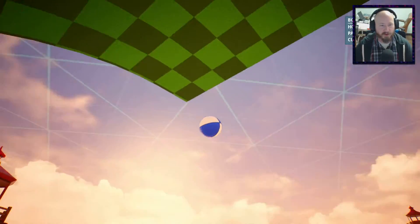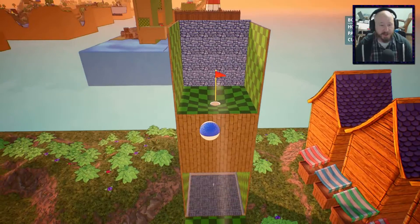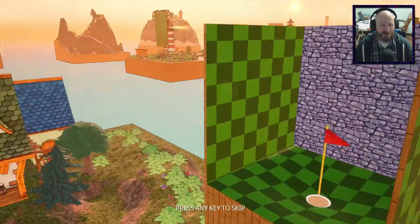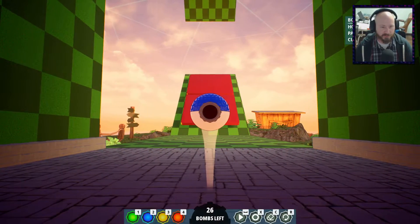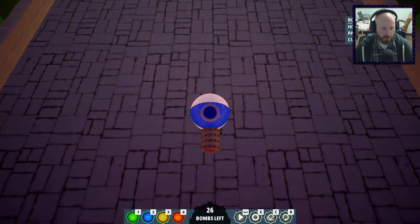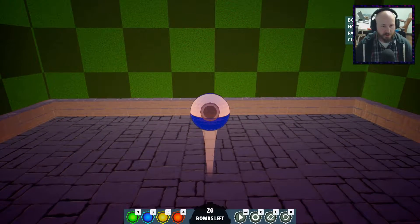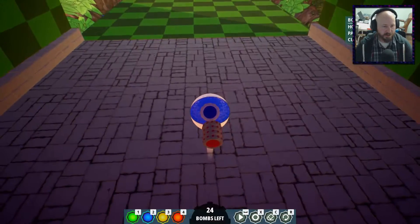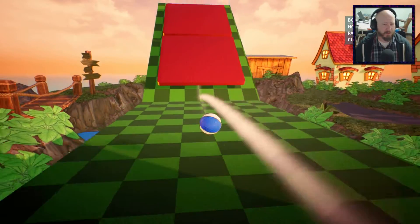We got the bounce. Up here is where we need to use the second bomb — I knew that was going to be a bounce pad. Now we're kind of stuck here, which sucks. So let's restart. We know we've got to try — let's do one, two, three, four reds. And then once it spins, I'm assuming it would be on this side. Let's give that a shot and just see what happens. That didn't work at all.